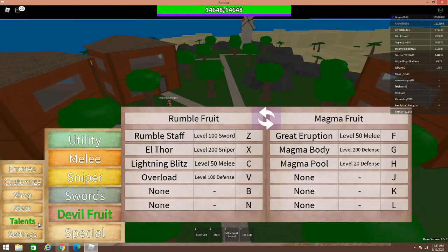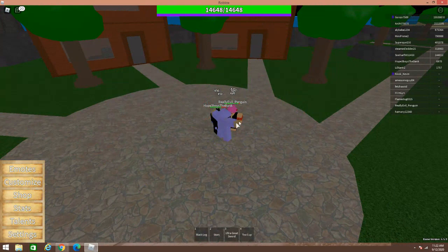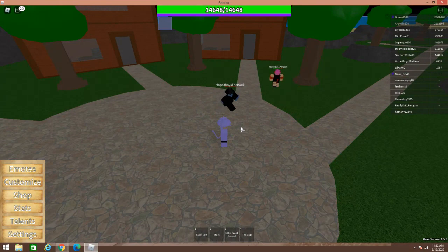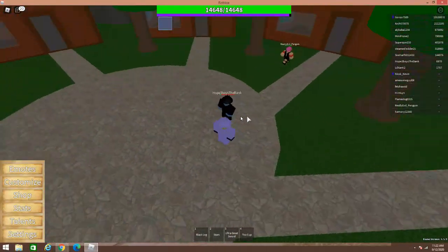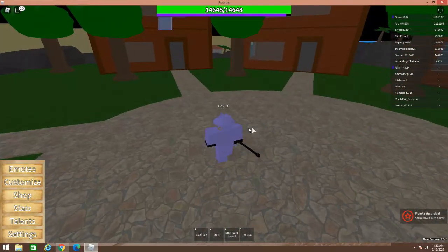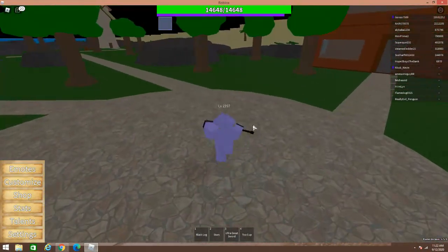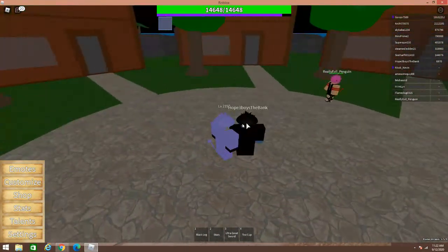The last move is Overload, which requires 100 Defense. This one does a bunch of damage over time. You have to be pretty close to people — you press it and it does damage over time. With Haki it does double the damage, though it looks the same visually. The only visual thing that really changes with Haki is the Staff. But obviously the attack amount increases with everything when Haki is active.